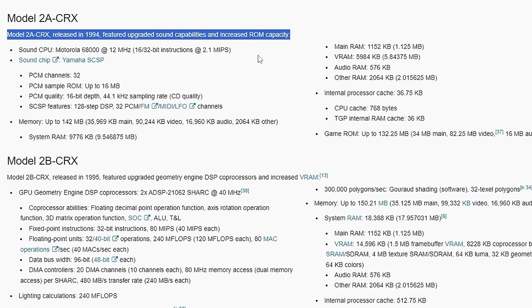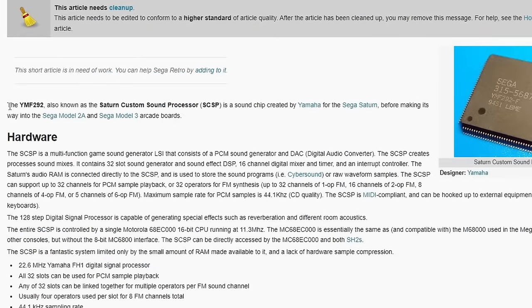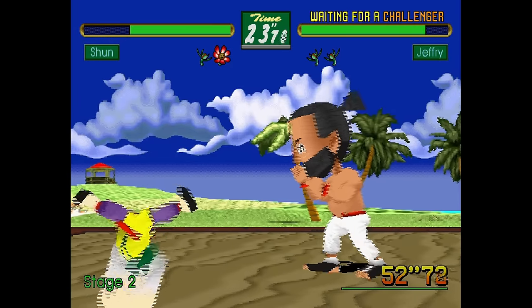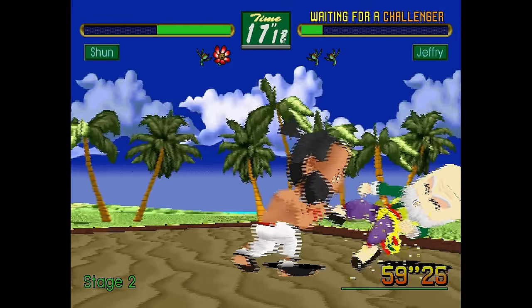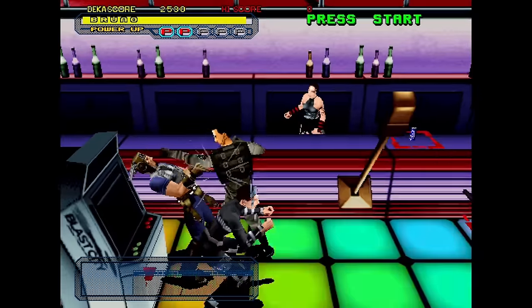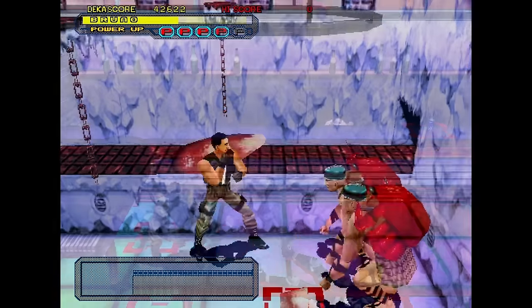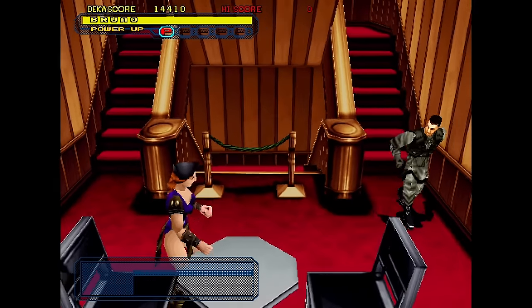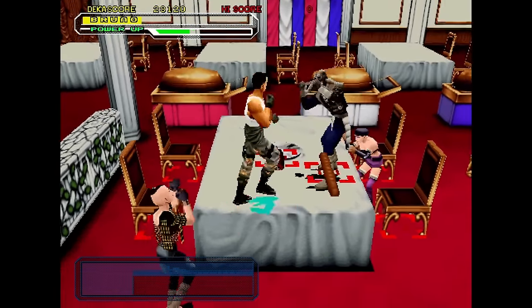On the Model 2A-CRX — I'll just call it 2A — they upgraded the sound capabilities and increased the game ROM capacity. On the sound side we have a Motorola 68000, a chip that runs a lot of stuff on MiSTer, and also a Saturn custom sound processor added to the Model 2A. The good thing is we know that runs on MiSTer because we have the work-in-progress Sega Saturn core from SRG320. So we can say the sound CPU and processor on the 2A board are already implemented within the MiSTer architecture.